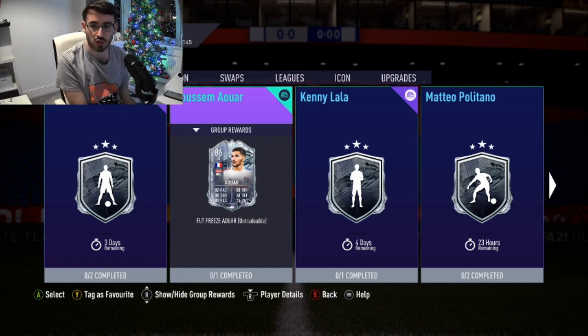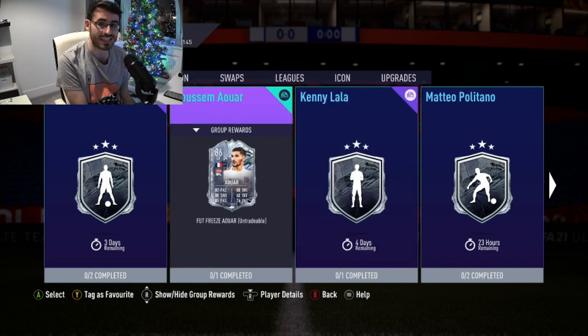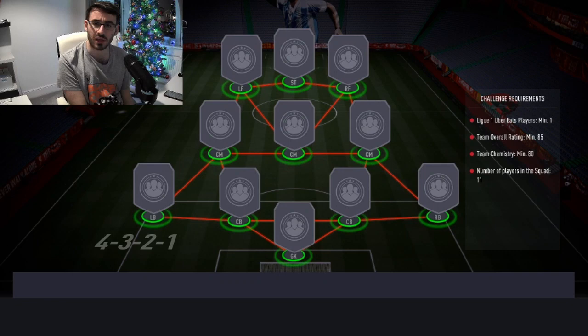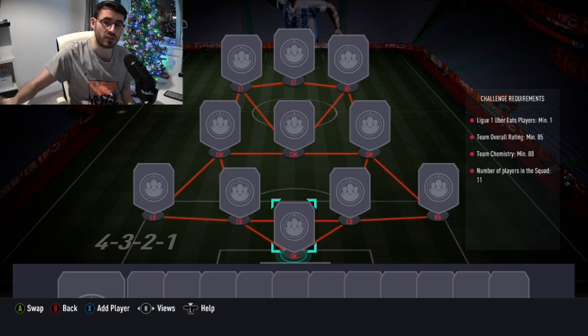I reckon this might be an 85-rated squad. I don't think we've seen any SBC so far for the Foot Freeze promo that requires an 86-rated squad, although I might be wrong. But nothing for icons once again today, which leads me to think — are they just going to forget about icon SBCs again? It is an 85-rated squad with very high chemistry, so it would make sense to build a Ligue 1 team, given that you need a Ligue 1 player. No informs needed though. It's going to come in at just over 100,000 coins, I think.